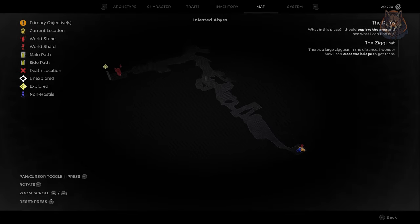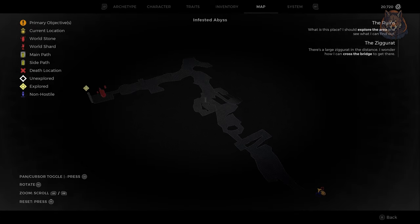Inside, we need to make our way to the very bottom of the abyss, and you will come across your first checkpoint, and then after this you will come across some red fog.